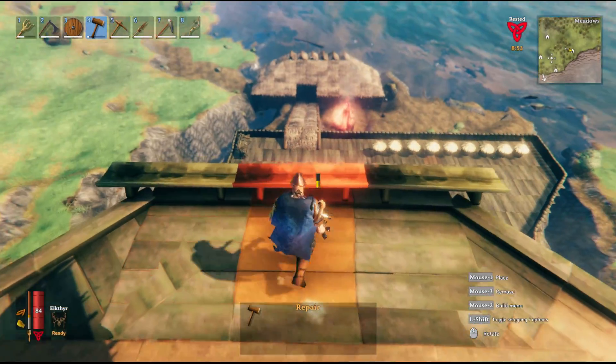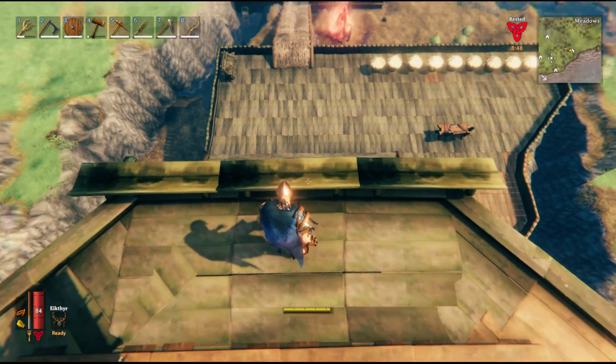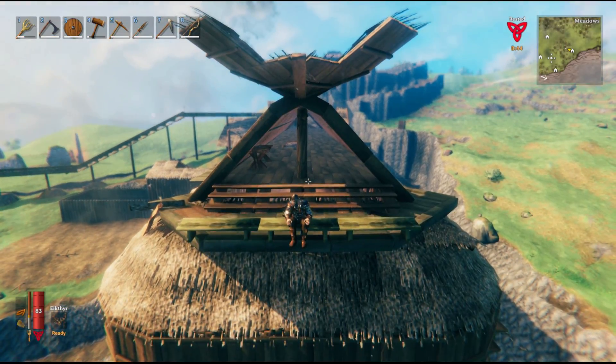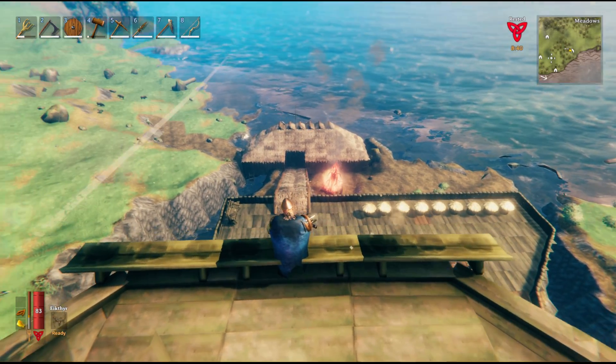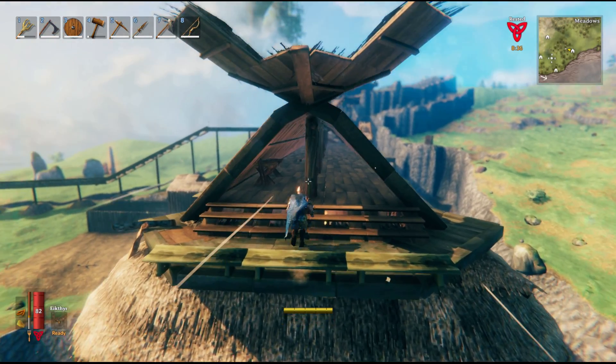Down here we've got our bench you can have a little rest on and have a bit of a view. There's the top platform here. Looking down onto our balcony, we built a second little seaport down this way. They've got boats in there at the moment. We'll go back through and have a look downstairs.